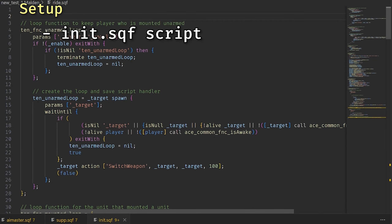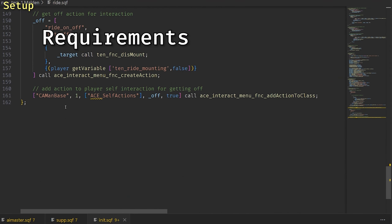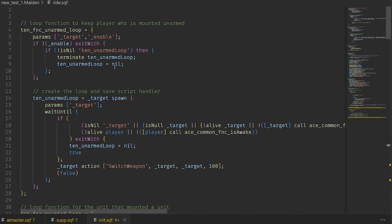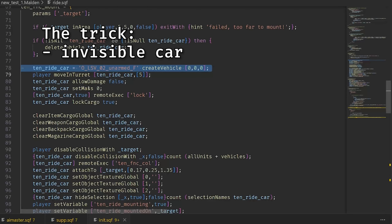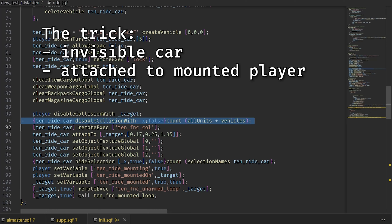Setting this up is as easy as pasting into init.sqf. The requirements are the Ace 3 mod, but this can be changed to work without Ace completely fine. The trick of this script is spawning an invisible car with a fire-from-vehicle slot, attaching it to the mounted player and locking everything.